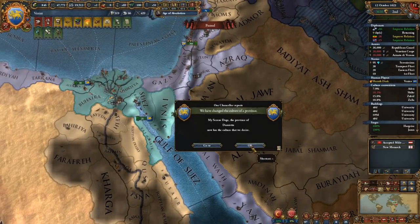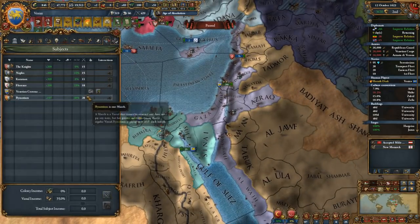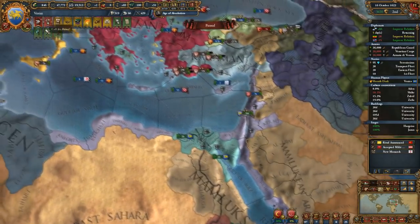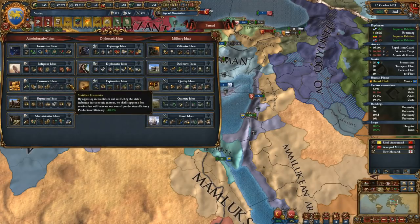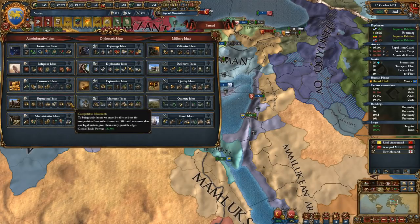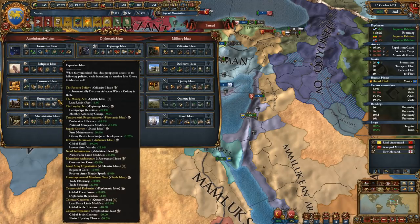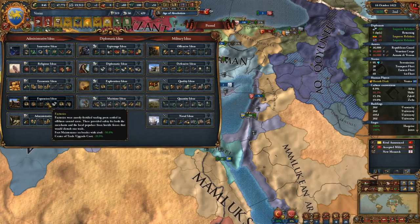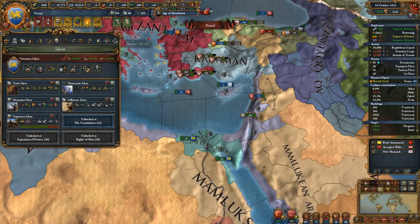The Knights are no longer a march, that is unfortunate, but shouldn't really cause too many problems - this was always bound to happen. We can probably live without the expansion ideas, but 20% additional global trade power is like a lot of money. I think we'll do expansion ideas - it's the best way to move forward. We can still think about doing other stuff later down the line.